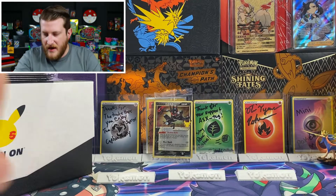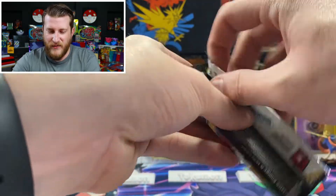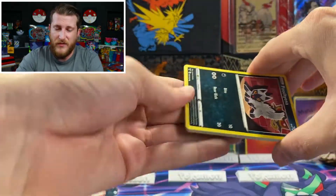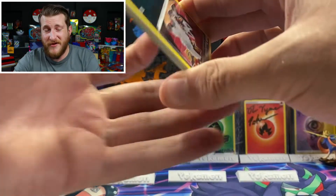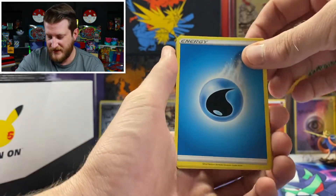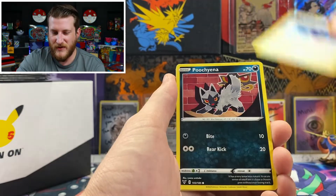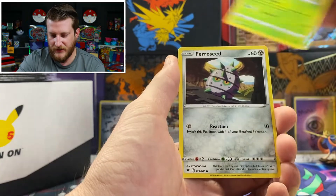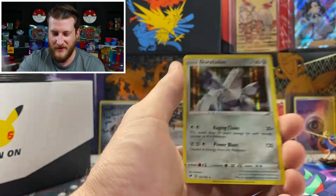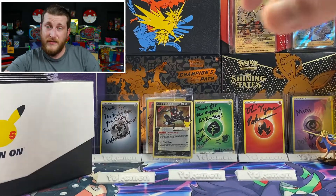We've got plenty more packs to go. Getting into Vivid Voltage where we have a chance at pulling that rainbow Pikachu — also need the pink Pikachu V card. We also got a chance at some Amazing Rares, which are really awesome cards, and you can pull them in the reverse slot, which means you can get a double hitter. We got a Water energy, Rocky Helmet, Galvantula, Swellow, Poochyena, Rockruff, Blitzle, Skiddo, Ferroseed, Dedenne — no Amazing Rare here today. But we got a Duraludon holo, so at least we got a holo hit.